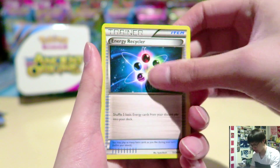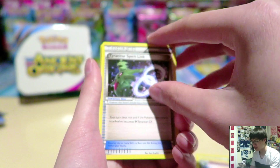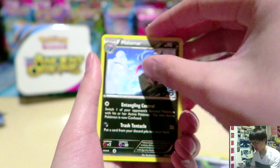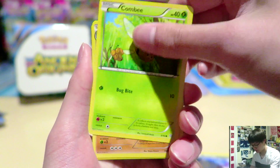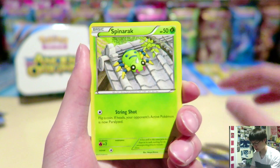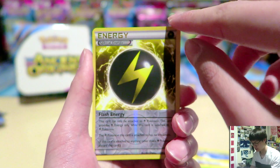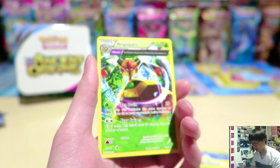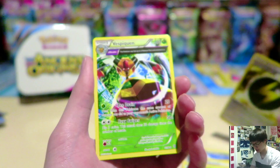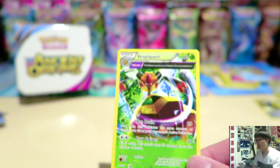We have an Energy Recycler, Rismacot, Tyranitar Spirit Link, Malamar, Combi, Quagsire, Meowth, Spinarak, Special Energy Reverse, and a Vespiquen. Are these Full Arts or Half Arts? I have no idea, but that's a very cool card. Let's move on.